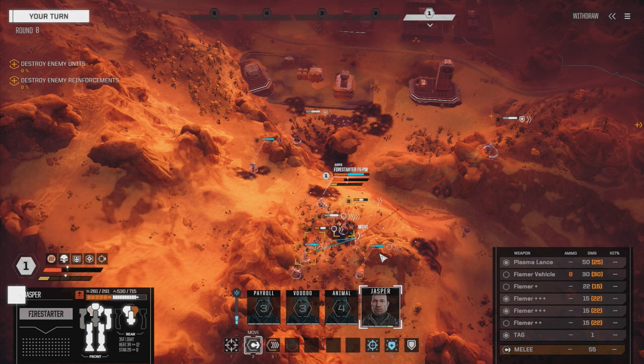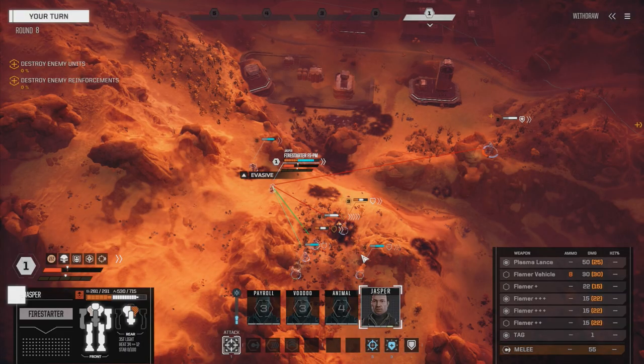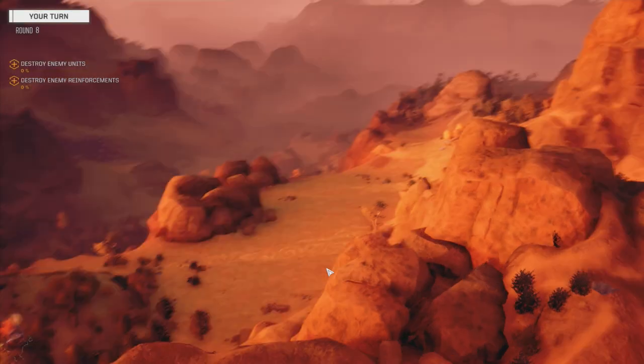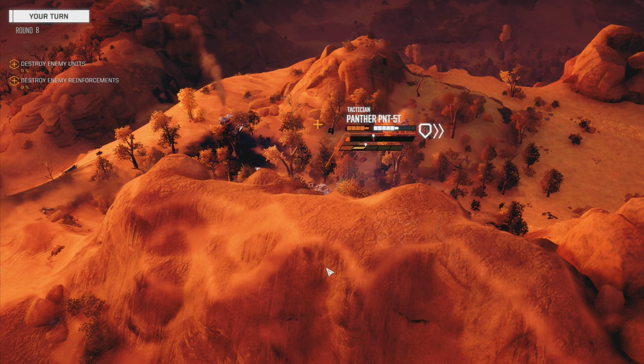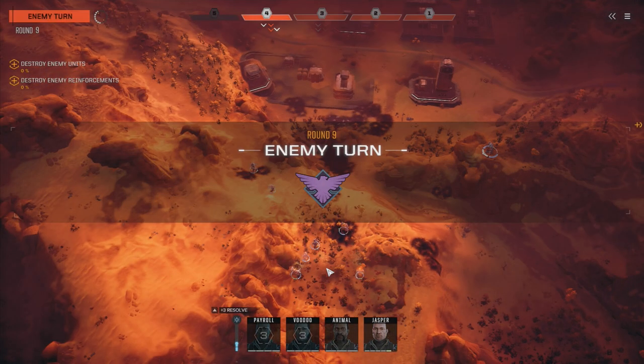That's the Spider. We're going to be able to move again next turn. Let's move back here and fire on the Panther. I'm upset I took that pulse laser out of this thing - or am I thinking of the Blackjack when we had it in the other lance? Let's just go this route. A little bit of internal structure damage - flamer crit, heat crit. Jasper, you're going again next turn.